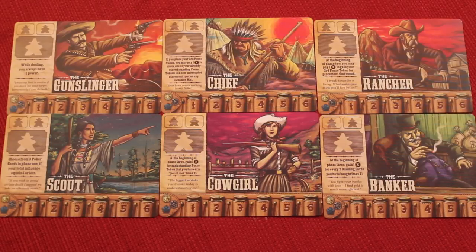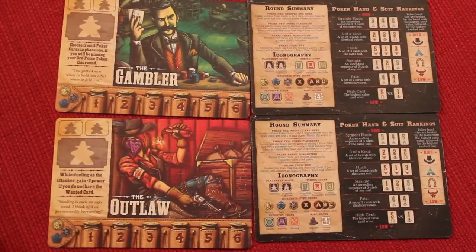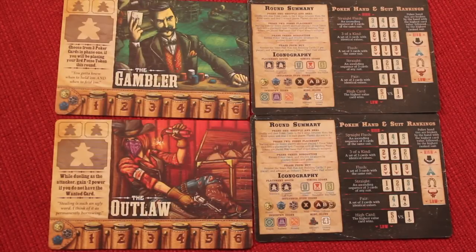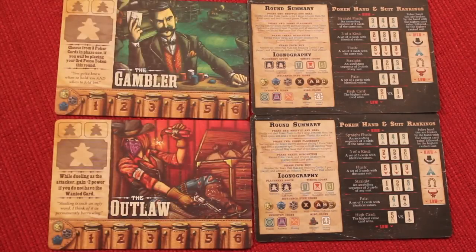At the beginning of the game, you get to choose from eight different characters. Here's six of those eight to give you a feel of the artwork: Gunslinger, Chief, Rancher, Scout, Cowgirl, and Banker. The other two are the Gambler and the Outlaw. Each one of these has a special ability. On the back side of these are player aids — there are eight, so you can have four players, each with their own player aid.